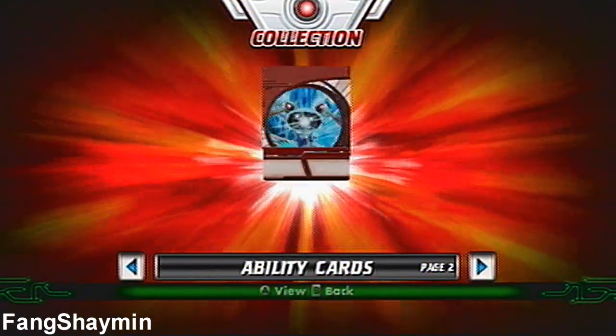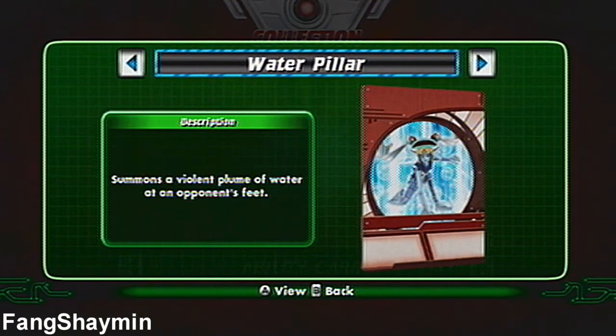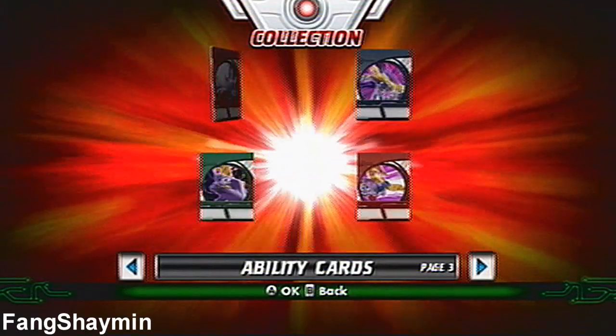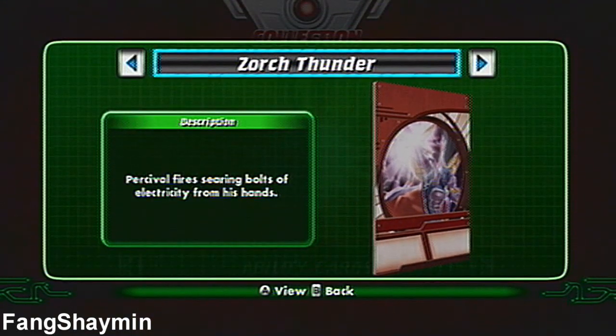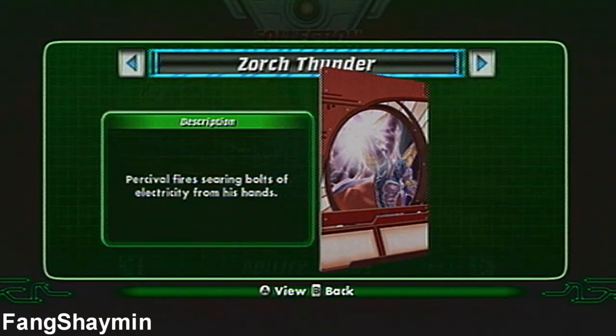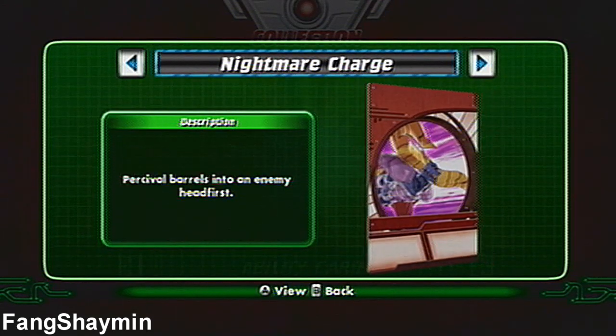Here are Elfin's abilities: Rain Torrent, Water Wall, Water Singularity, and Water Pillar. Here are Percival's: Sword Thunder, Black Knight, Dark Barrier, and Nightmare Charge.